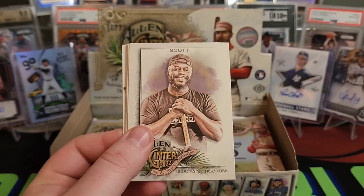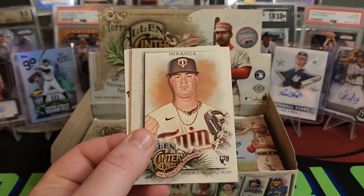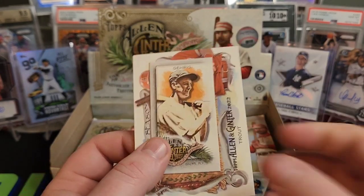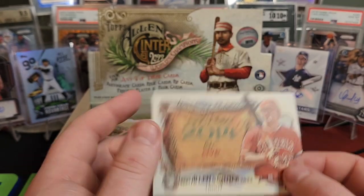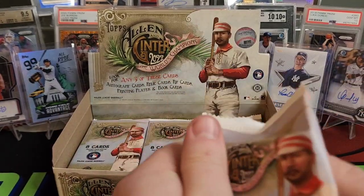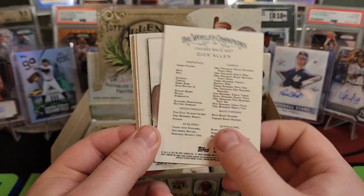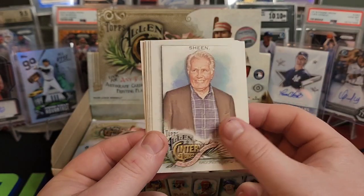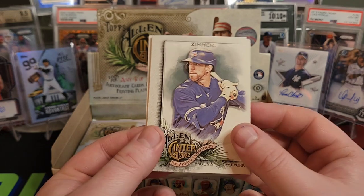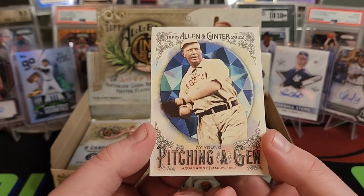Rodney Scott, a barbecue chef. Jose Miranda, Kirby Puckett, Jeremy Pena. Lou Gehrig — at least I got a Yankee mini. We got Mike Trout, 2014 AL MVP. Ryan Mountcastle, Dick Allen, full-size Martin Sheen, Mark McGwire, Davey Cuts — looks like a barber. Bradley Zimmer, Mini Max Muncy, and Cy Young Pitching a Gem — that's pretty cool.